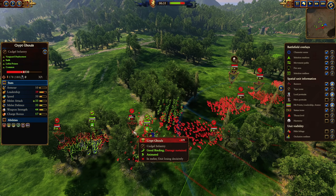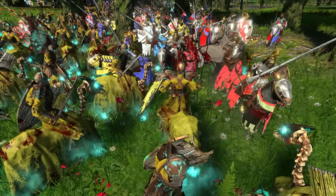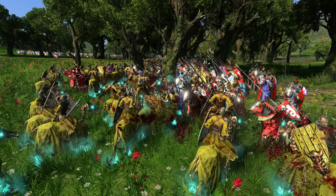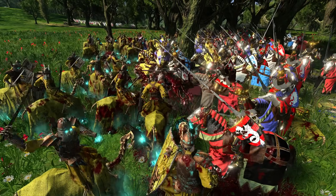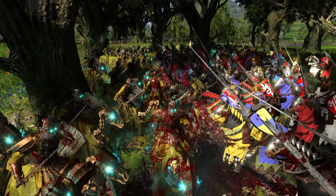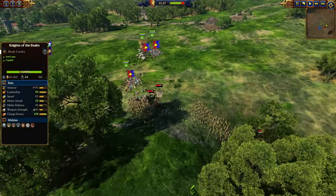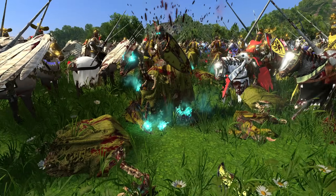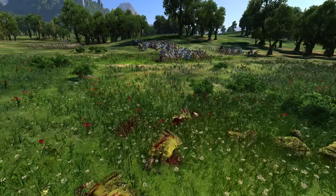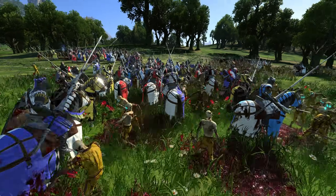Half HP is pretty decent and we can simply cycle charge. The Knights Errant move through the ghouls and charge into their back while the Knights of the Realm with their anti-large poke away with lance superiority against the black knights. We've got the pegasus knights working together with another unit of Knights of the Realm to crush the enemy black knights between them and quickly return them to their graves. The Knights Errant fighting zombies are a little better at it being anti-infantry, though we'll send some help.